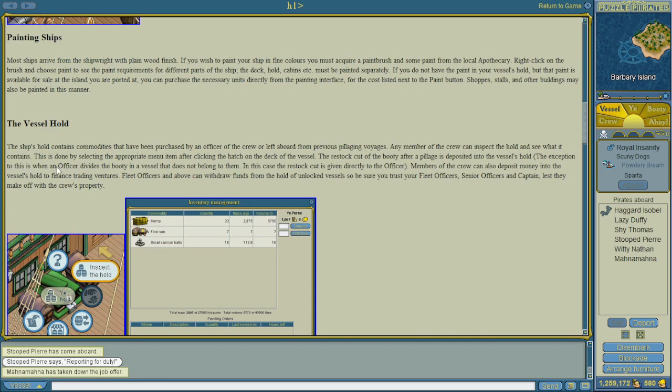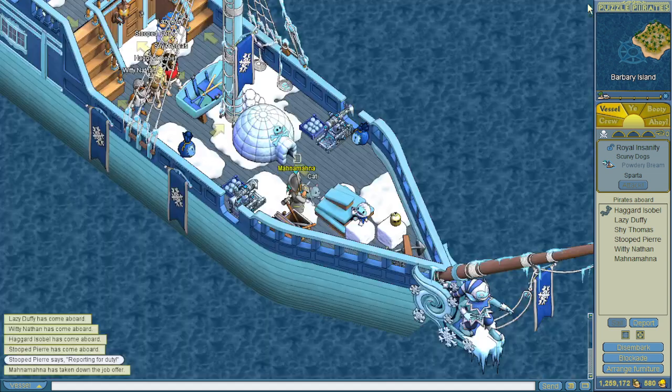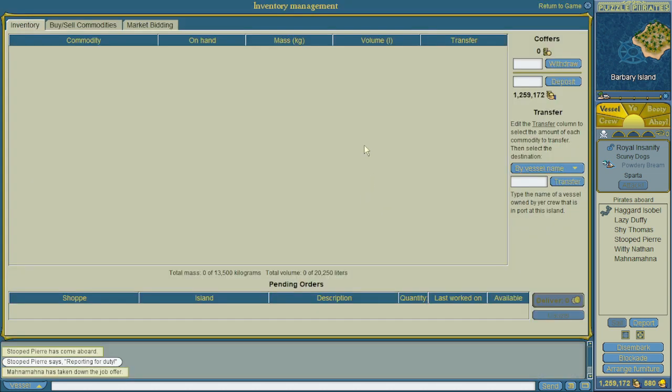Alright, that's the helm. Let's head down to the ship's hold. Ye Hold and Trading — inspect the hold. This is what a ship's hold looks like. You've got inventory, buy/sell commodities, market bidding, and your coffers on the right-hand side with withdraw, deposit, transfer — for transferring items from this ship to another — and any pending orders. Please note: if you are only an officer and this is not your ship, you will not be able to withdraw from the coffers, although you will still be allowed to deposit. You need to be the rank of fleet officer or above to take anything off a vessel that is not yours, to help prevent stealing.